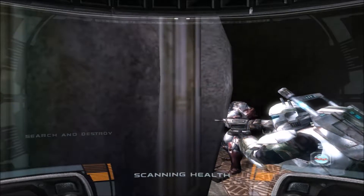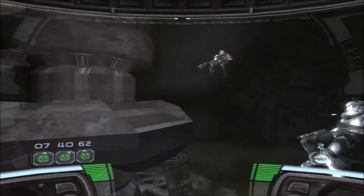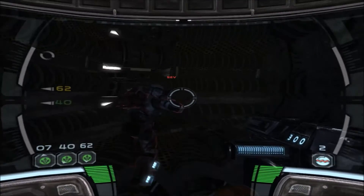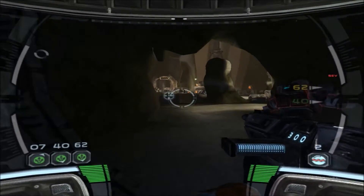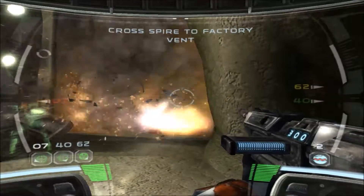Let's get down to the lower level. Right behind your squad leader. Stay alert — I'm reading a sudden surge of activity in your area. Vent shafts leading to the factory are located on the opposite side of the spire from your location. My readings are unable to find a way across the spire to the factory. You're going to have to get creative with this one. Let's take them down from here, Delta.